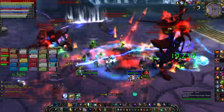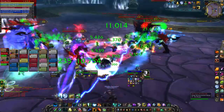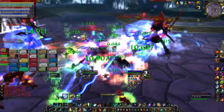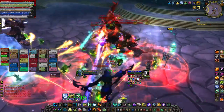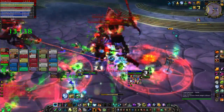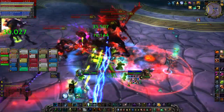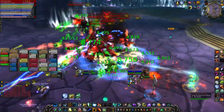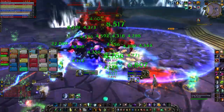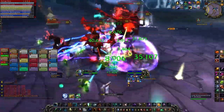This is phase two of the fight — she will summon adds called Windblades and Reavers. If you aren't comfortable with your healing and tanking, you don't want to tank all of them on top of each other like we are, because they gain a 30% damage buff when stacked.